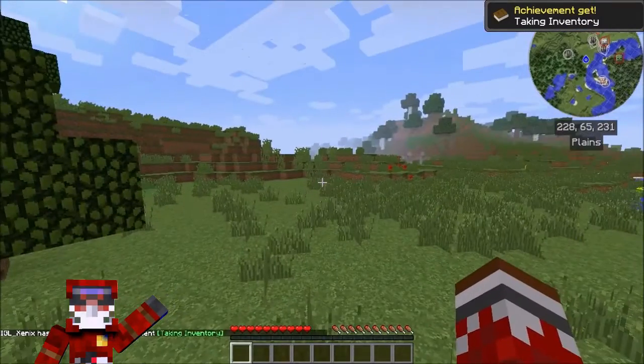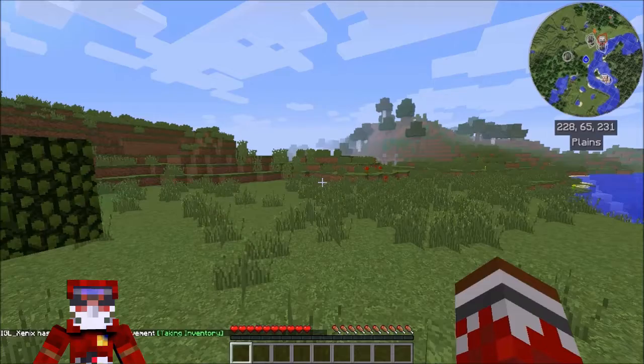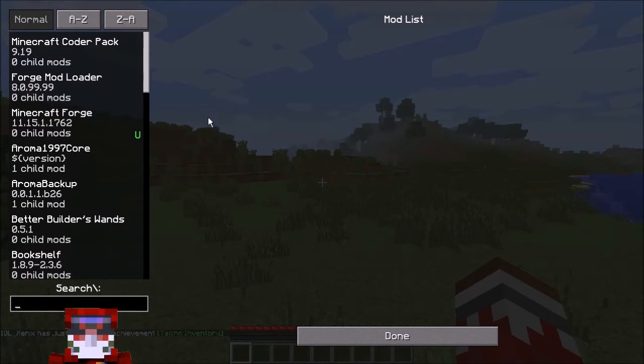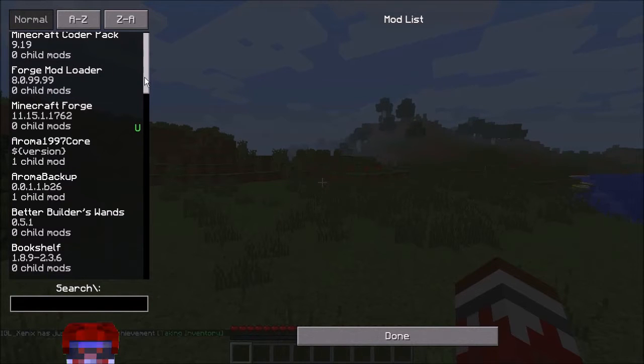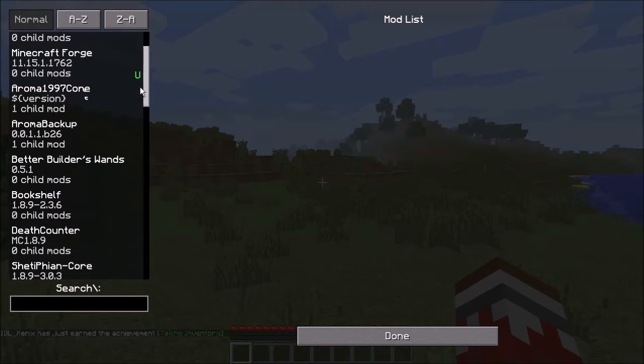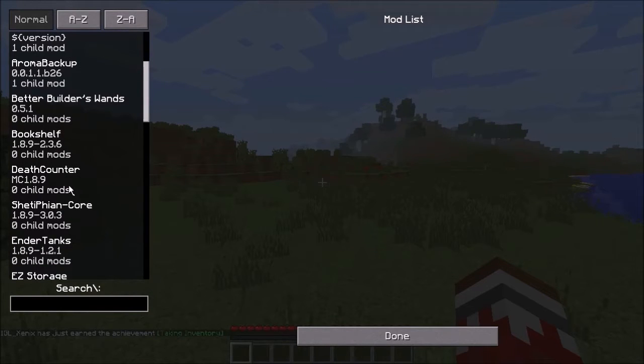Brand new world — I've got so many mods. I'm just going to note the mod options. I am not using a mod pack guys; these are mods that I found and put in myself using Forge. I also used Curse to find some mods and make sure that everything works. I've got a world backup — auto backup every 30 minutes — which is awesome. I've got Better Builder's Wands, which I'm not too sure I'm going to use. I feel like it might be kind of cheaty. We've got a death counter so we can keep track of every time we die.